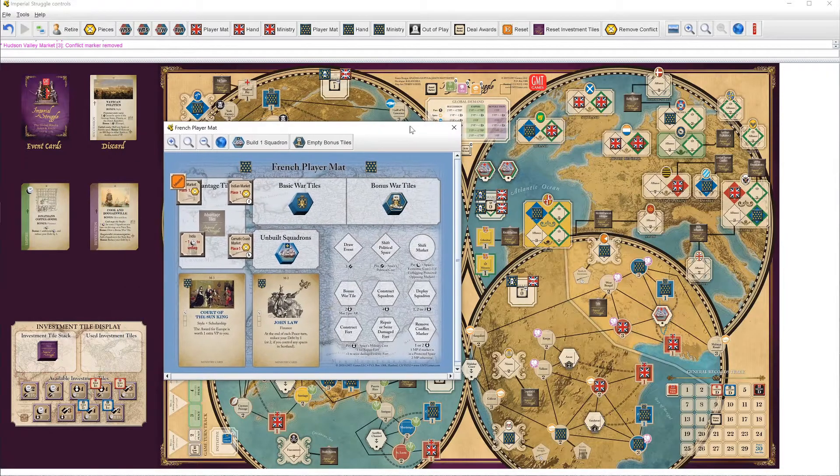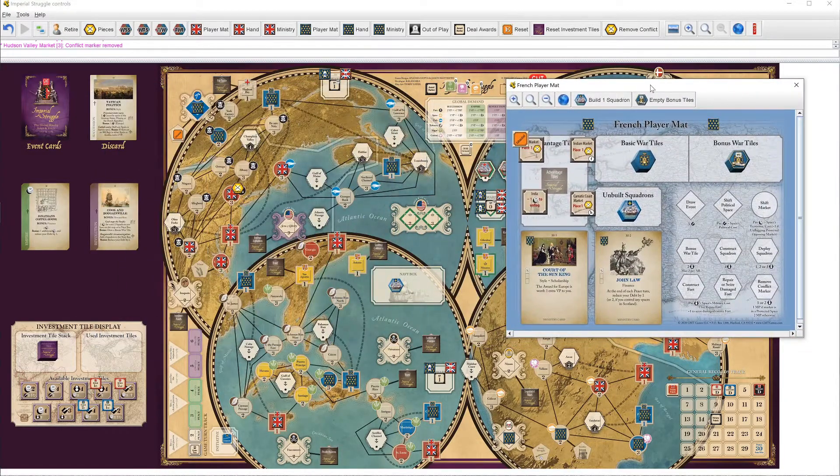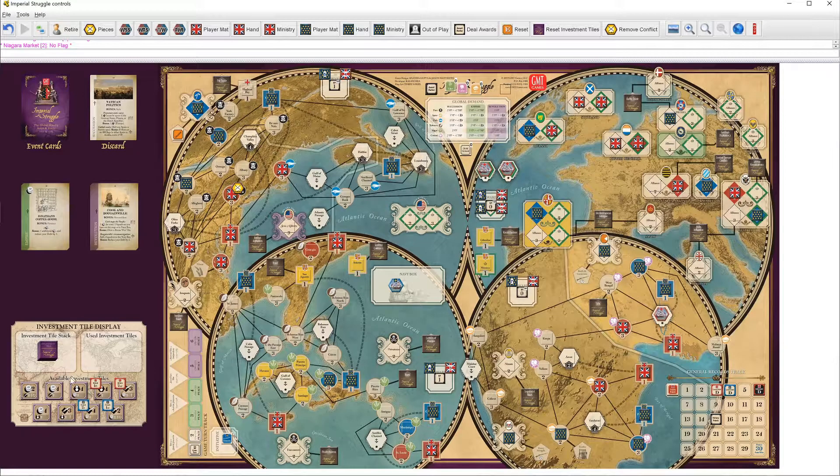You know, this stinks because we're really gonna lose Europe really hard. I don't know what I can do about it. France is going to take Niagara. This will put some pressure on the British to take Ohio Forks, which they probably will. It might still be good because if the British want to take Ohio Forks, they could take any of these and take one debt.